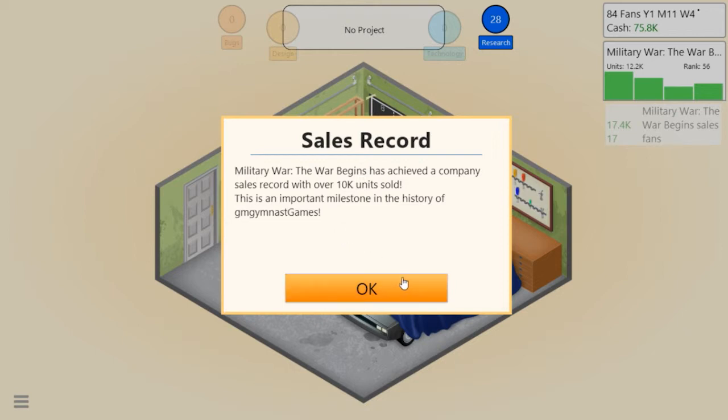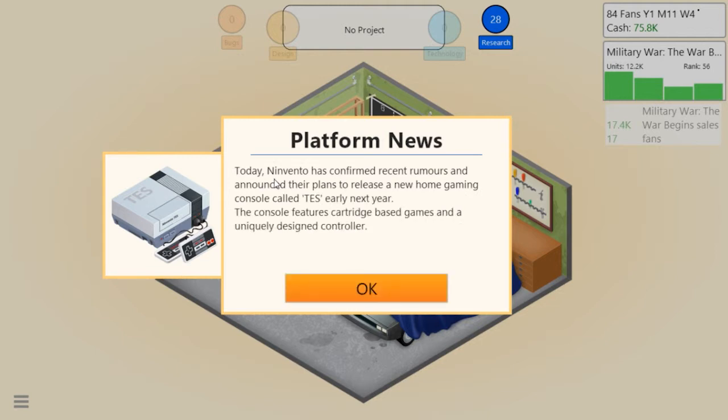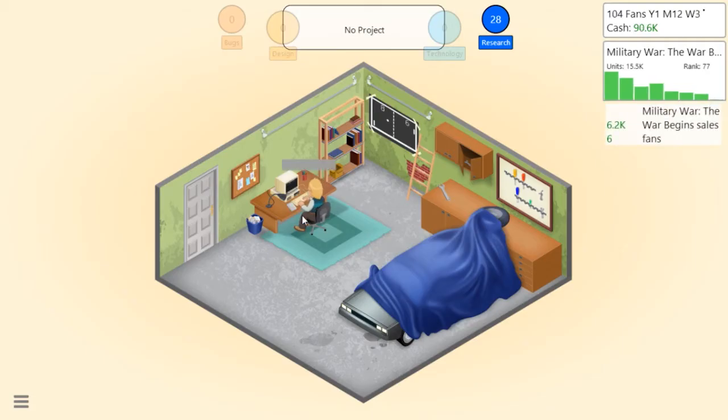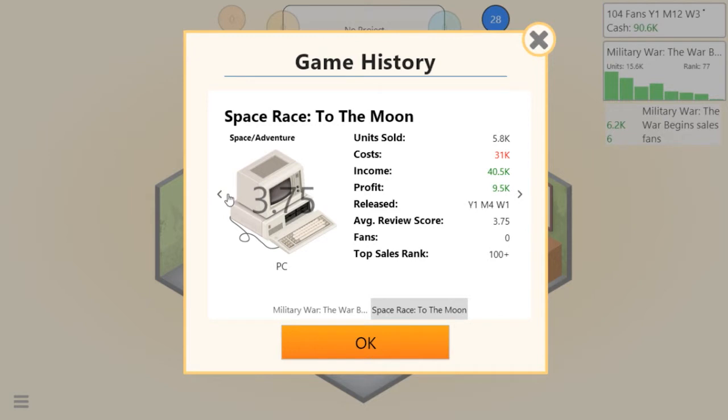This is an important milestone in the history of GM Gymnast Games. Today Nintendo has confirmed their plans to release a new home gaming console called the TES Next G, featuring cartridge-based games and a uniquely designed controller. Maybe we can start making games on that platform. I wonder how much it'll cost to license it. Okay - which game is more successful? 70k profit on my second game and only 10k on my first.